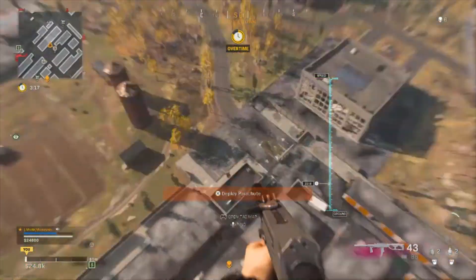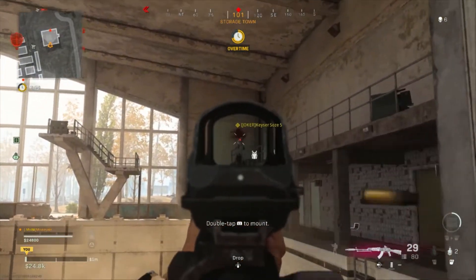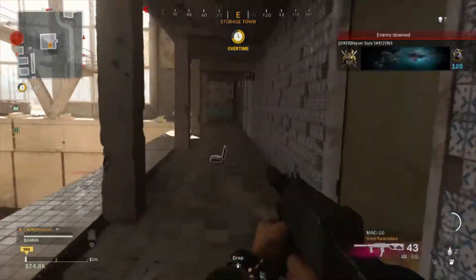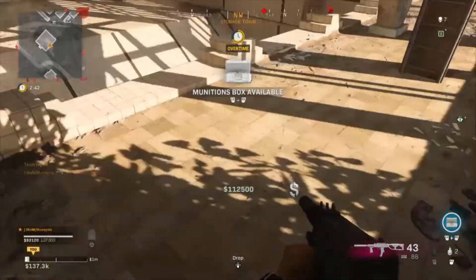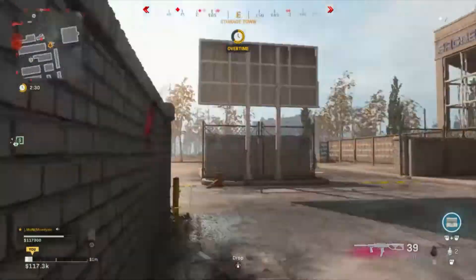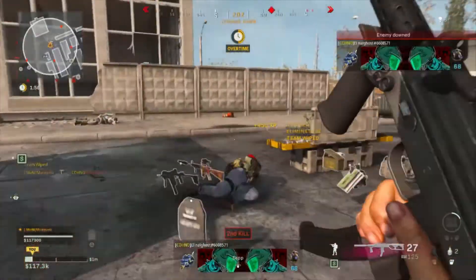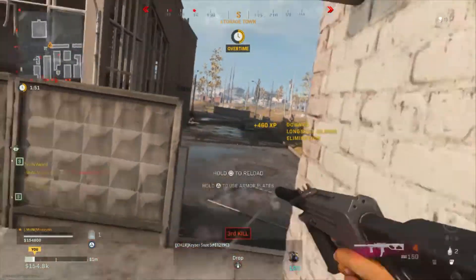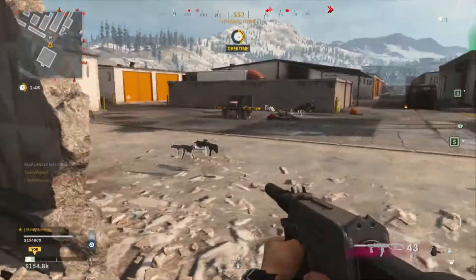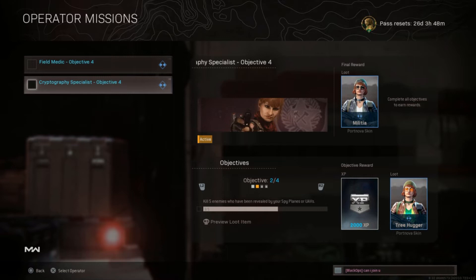Let's try buying a bunch of UAVs if we can. Got enough for UAVs — let's buy some. Got him! Of course the random guy. Wow, look at this — we only need two more eliminations while the UAV is active and then we should be done with the second objective.